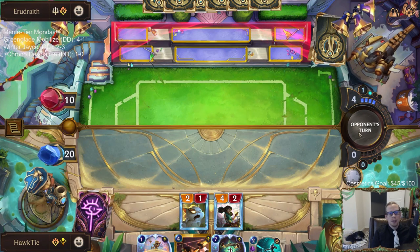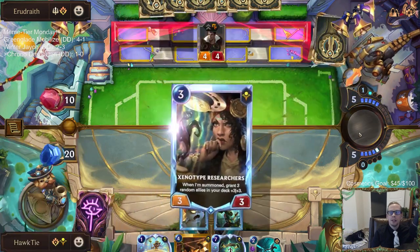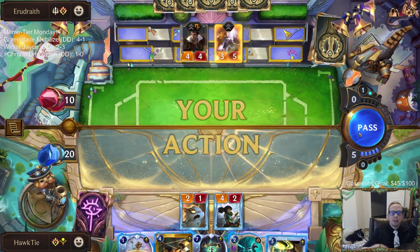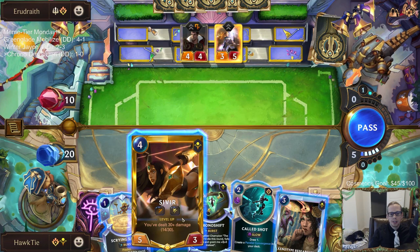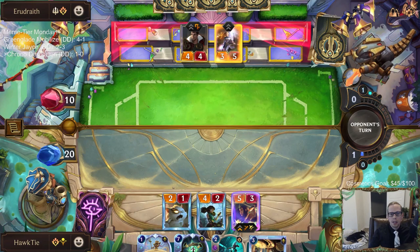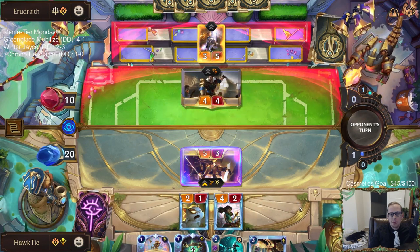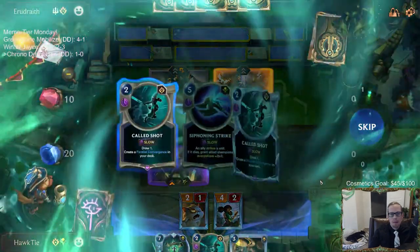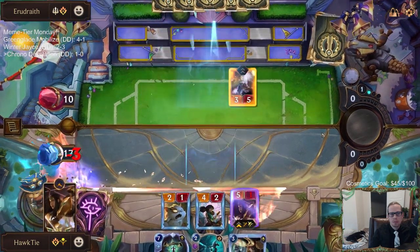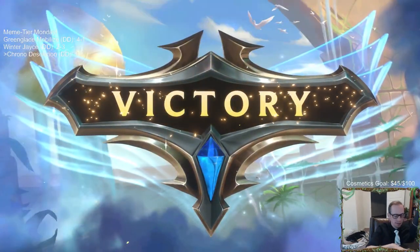I think Caitlyn's awesome. There could be another Flash Bomb Trap card or that one-mana spell that plants the Flash Bomb Trap could get buffed. I kind of assume they're going to have Jace Challenge, then Sivir, and we'll use Scrying Sands. Getting rid of the Jace like that for one mana — GGs.